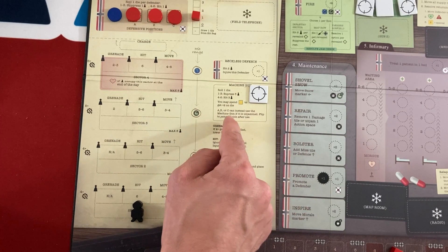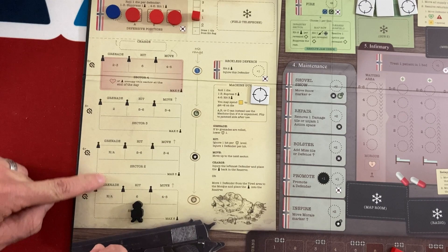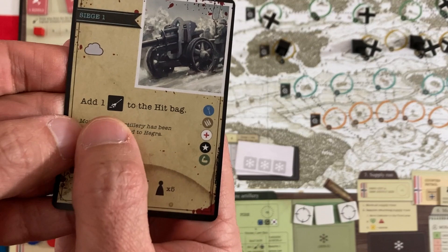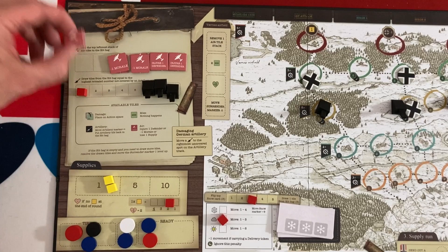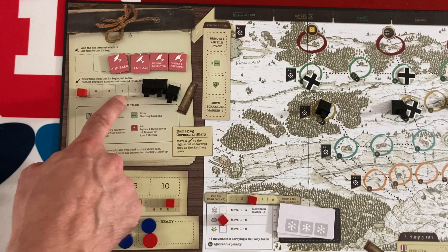The siege has commenced. Turn seven event: it's cloudy — the hunters can't get back this turn — and we're adding an artillery token to the hit bag, the nastiest kind. More German artillery has been spotted on the road to Hegra. We resolve airplanes first: add the two leftmost airplane tokens to the hit bag — in this case they remove our supplies. Then artillery: I look at the rightmost revealed space not covered by artillery, which is a five, and draw five hit tokens. I get a miss, two artillery tokens, a defensive position C hit, and another miss.